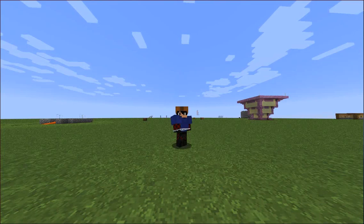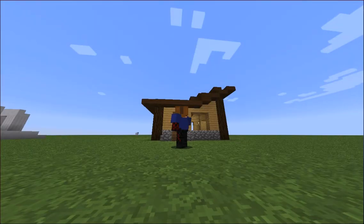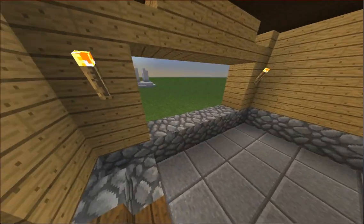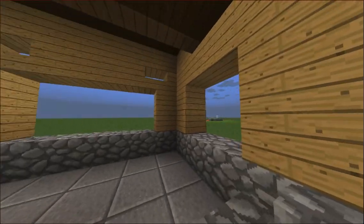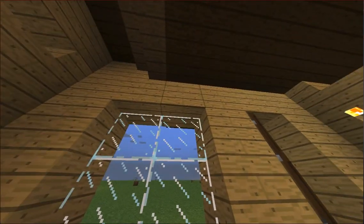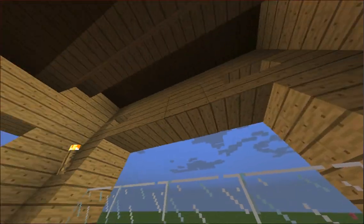Hi everyone, it's TNT501 here, and I'm going to show you how to decorate the interior of this slanted roof house. The first thing we're going to do is fill in the windows. You're going to need 25 window panes for this. We use the glass panes because it provides more depth to the structure, unlike glass blocks, just like any other block.